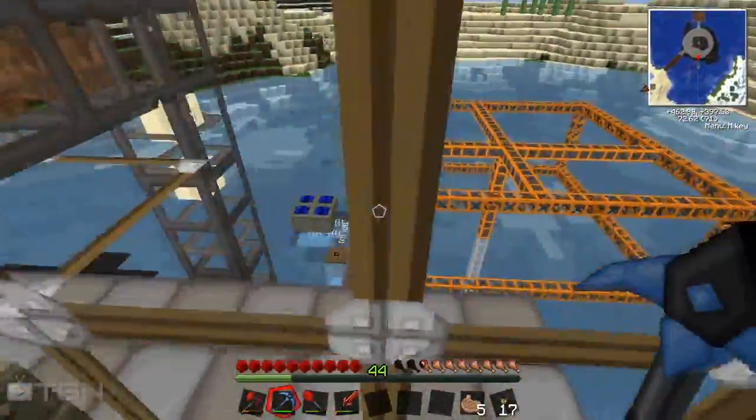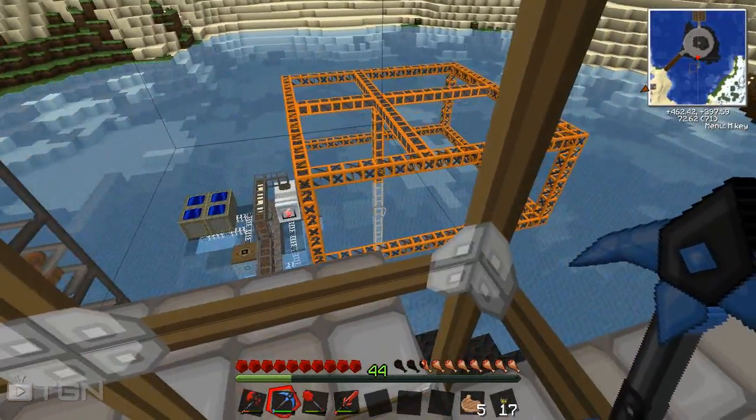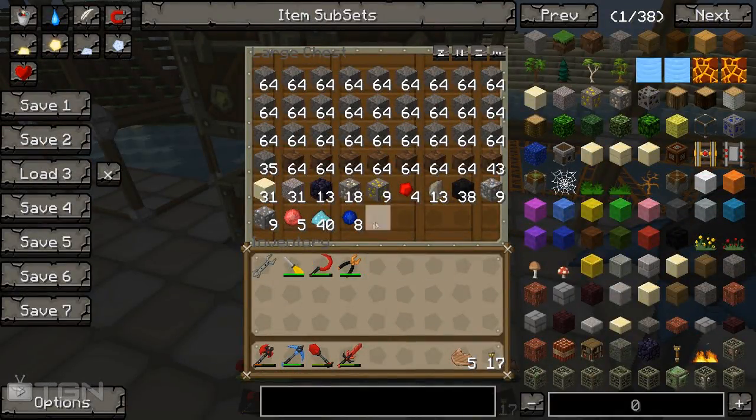I've moved my quarry around so now it's facing a different direction, just grabbing some new bits. We finished off the last quarry area and it dug up all the good stuff. Out of that hole we managed to get a few diamonds, which I spent on the glass fibre cables. We got a bit of redstone, some sapphires, a bit of iron, gold and good stuff. So it was a pretty good hole in all.